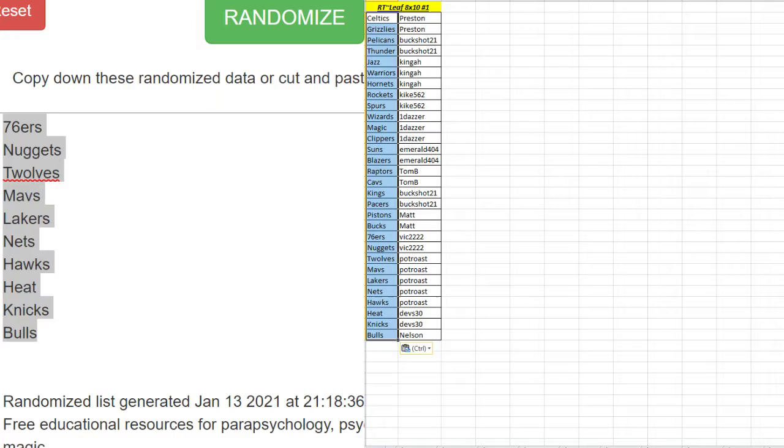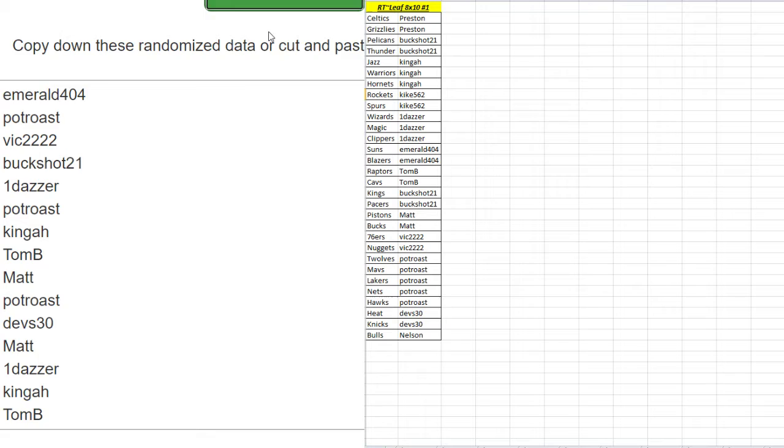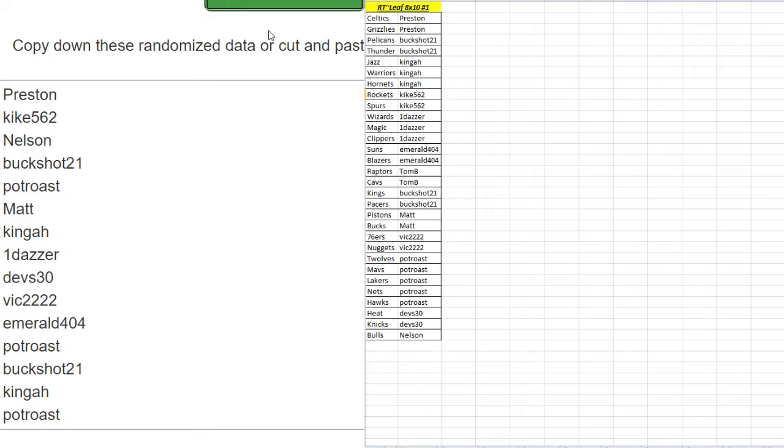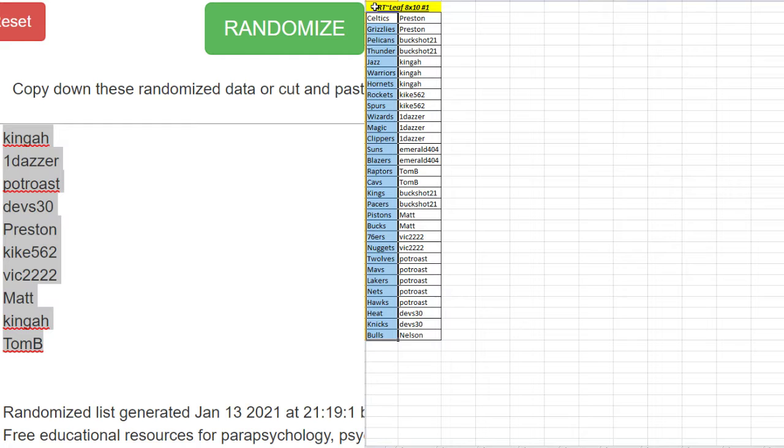Bulls at the bottom. I believe this does have Kobe and Jordan photo autographs, right? Pressing on the top. Nelson took the last spot. Nine times — one, two, three, four, five, six, seven, eight, nine. Vic 22 on the top. Tom B at the bottom.